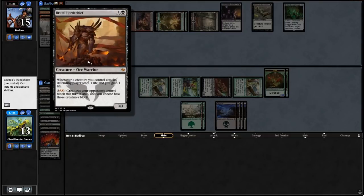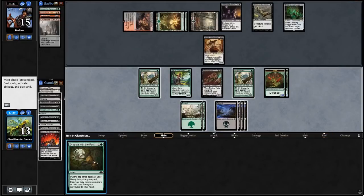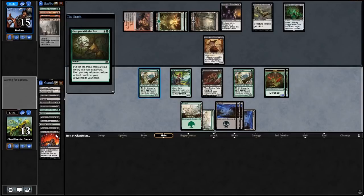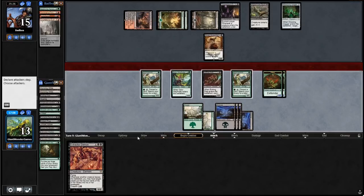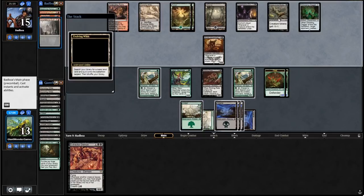We can't play Extractor Demon yet, we can play it next turn. The game plan is going to be play Extractor Demon and start swinging for 5 every turn. Our opponent plays Evolving Wilds as well — Evolving Wilds is such a bad card, but we're playing it here because this is a super budget deck. Opponent equips a 5/4 creature — we are just going to chump block with the little plant tokens he gave us. He doesn't have Trample, so we're fine.